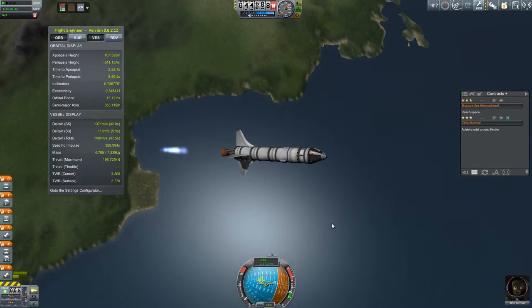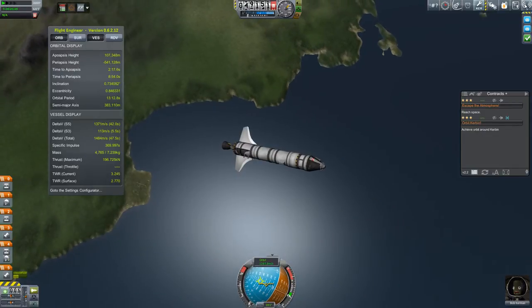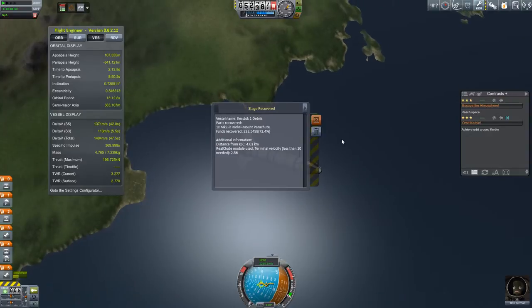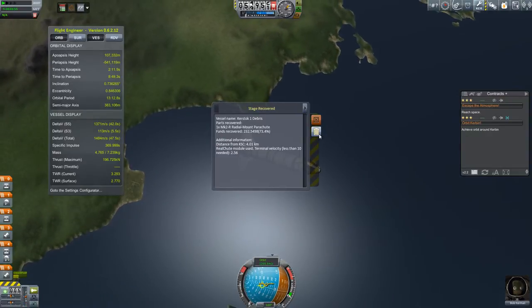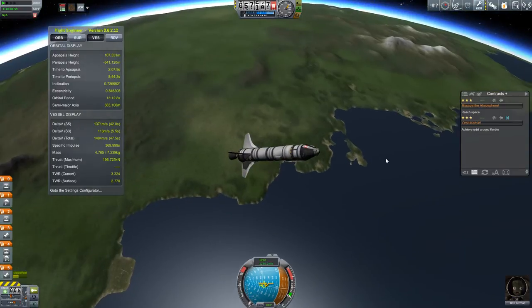I'm noticing now that I just hit 107 kilometers. I cut my engines, and now the thing to do is to coast to my apoapsis. Here's the notification saying that my solid rocket boosters were recovered, so that's fantastic.